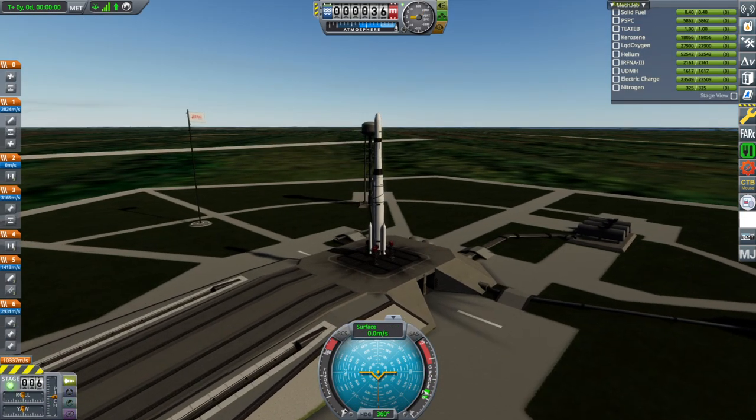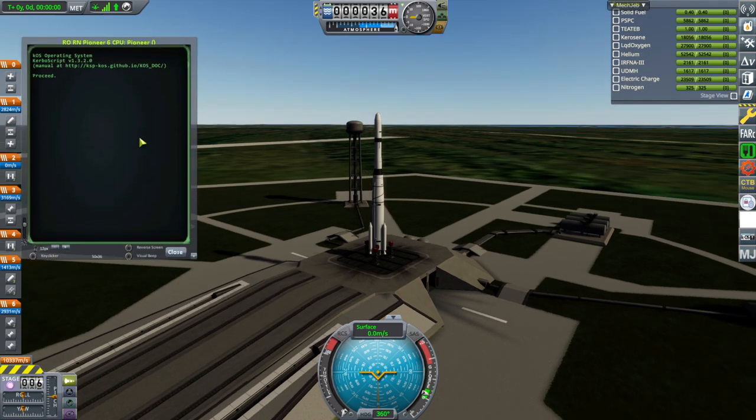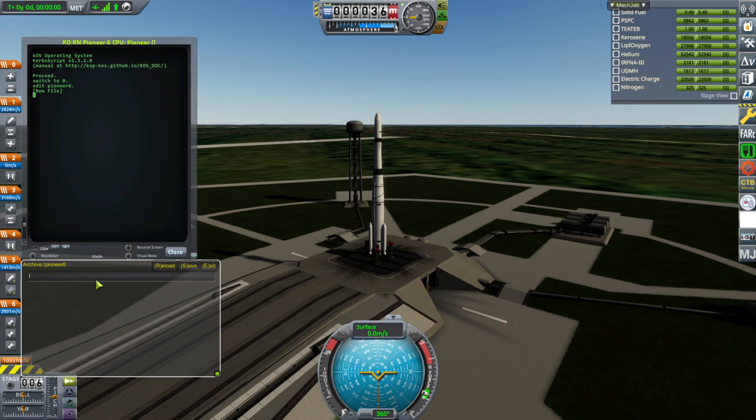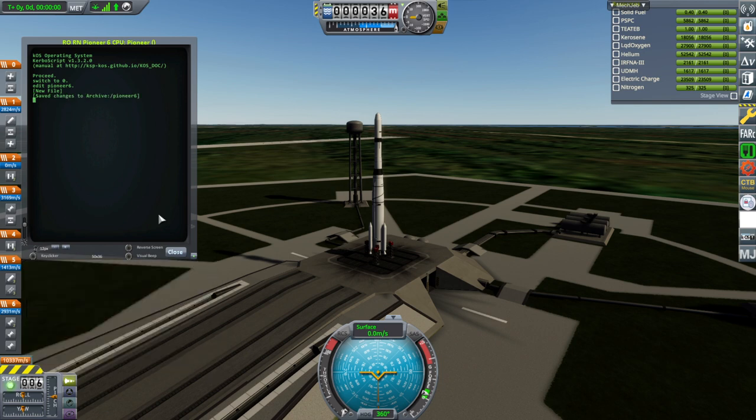I decided to go with Pioneer 6 as our next test — a sufficiently different kind of rocket. Probably we're not on Archive still because I didn't change it. Pioneer 6 — this one is a more up-to-date version of my launch scripts, so hopefully it'll perform better. There are basically two different types of my launch script: there was a phase where I fixed a whole bunch of things, and some launch scripts don't have those fixes and some do.